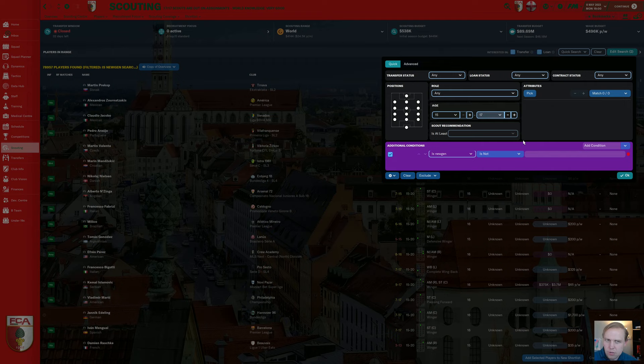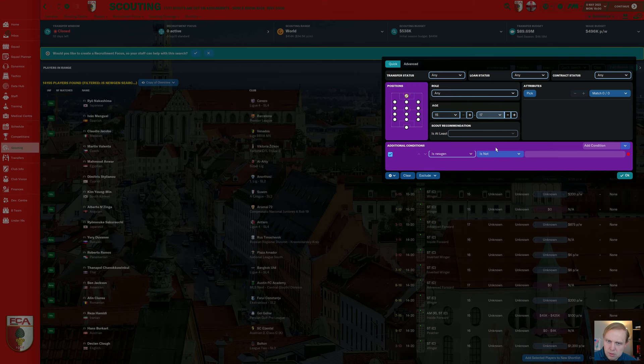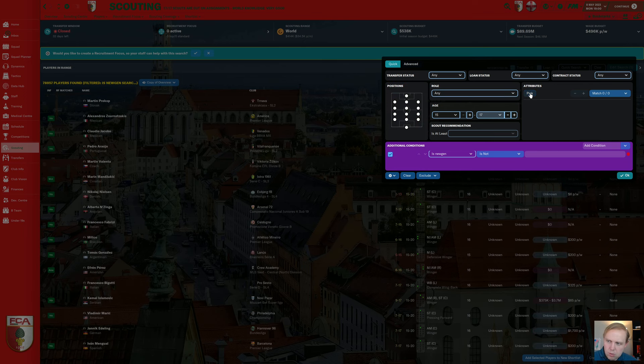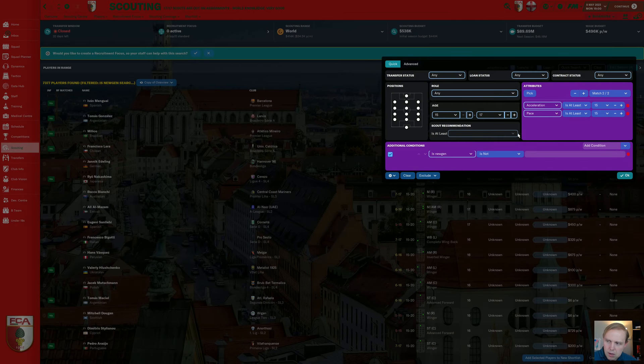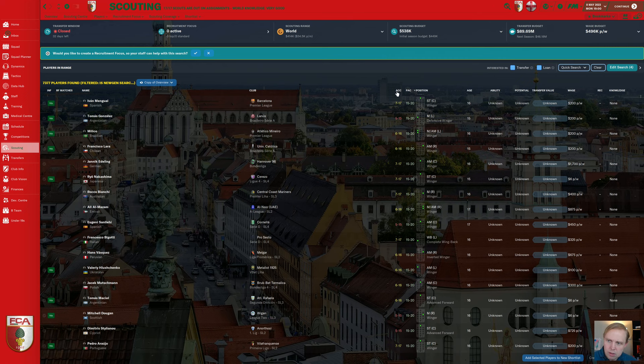Next, we look for a specific type of player. You can filter by position — striker, keeper, whatever you need. But what we really want is to filter on specific attributes. The types of players I like have high acceleration and high pace. When we set both to at least 15, we have around 7,000 players to choose from. The color coding gives a better idea of where they fall in that range — red means don't touch it, yellow means probably not, and green on both acceleration and pace is what we want.